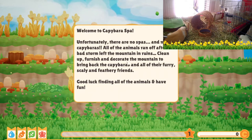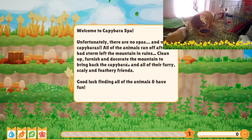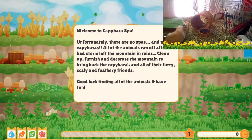Clean up, furnish, and decorate the mountain to bring back the capybaras and all their furry, scaly, and feathery friends. In case you didn't know, alliteration makes me tongue-tied. Good luck finding all the animals and have fun.